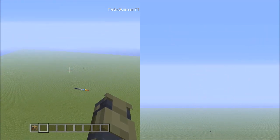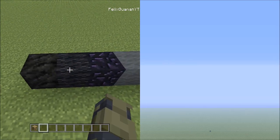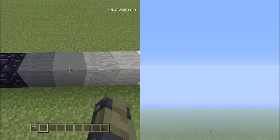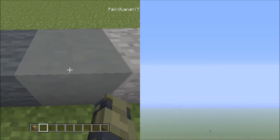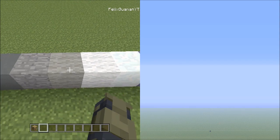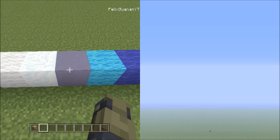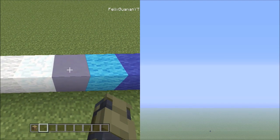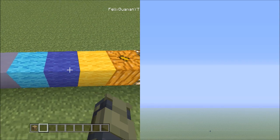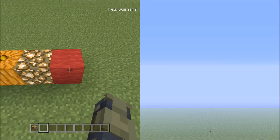The blocks we're going to be needing for this pixel art are as follows: the block of coal, the black wool, the obsidian, the grey wool, the cyan terracotta, the stone block, the light grey wool, the white wool, the snow block, the light blue terracotta, the light blue wool, the blue wool, the yellow wool, the jack-o'-lantern, the glowstone, and the red wool.